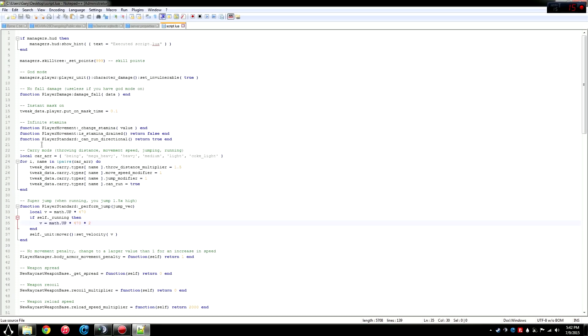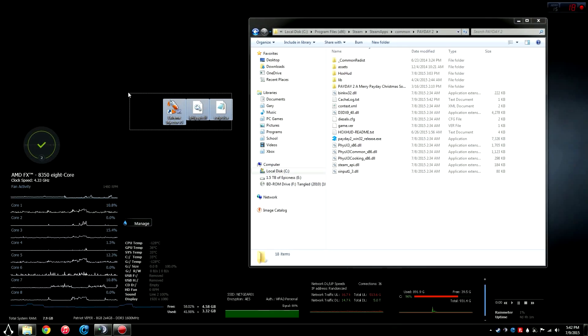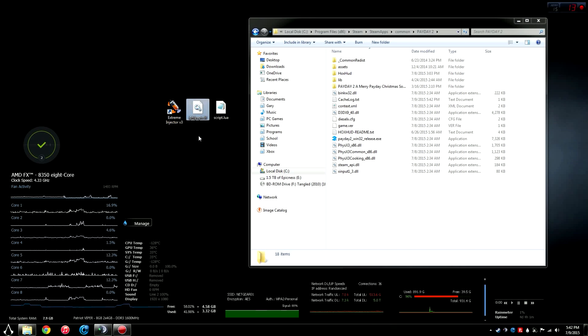To showcase it, I'm going to use a modded script that I put together. It gives god mode, infinite ammo, and sets your skill tree to 999 — just something quick and simple. All you need is these three files: Extreme Injector v3.3, made by master131, and the two files I'll upload to MediaFire.